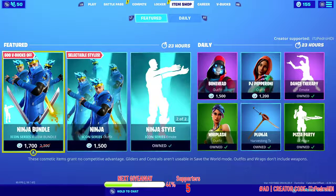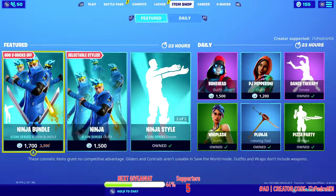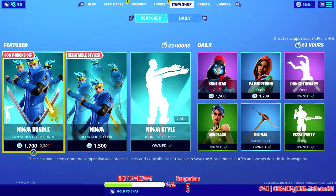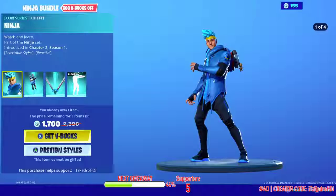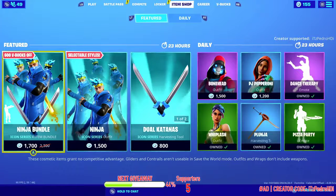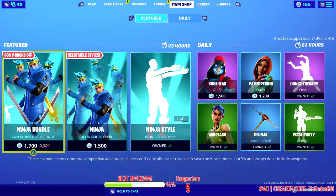Hey guys, welcome to another item shop video. So the Ninja bundle is back. For those of you that don't know, this was leaked with a new image. Some people thought that was like a sword because you can see it behind the skin, but it's not a sword — it's the bandana he has on his head.